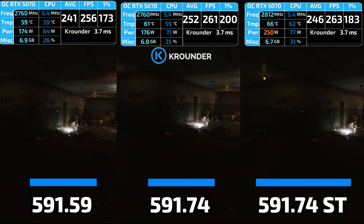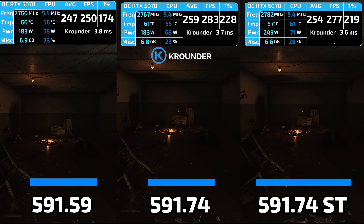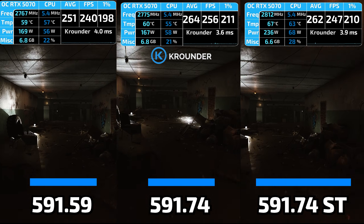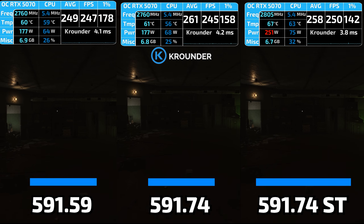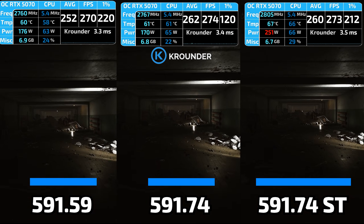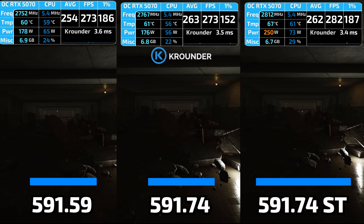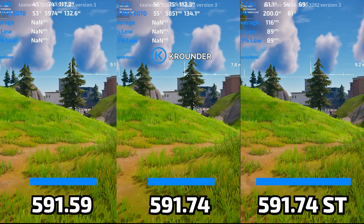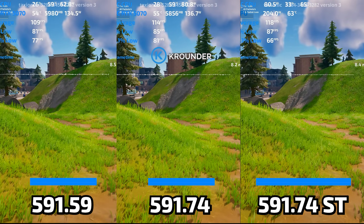DLSS 4.5 with Transformer model presets sounds impressive in marketing materials, but here's what NVIDIA buried: RTX 20 and 30 series cards lose 20 to 30% performance using the new DLSS settings because they lack specialized hardware for 8-bit precision math. Even RTX 40 and 50 series lose 2 to 6% in a driver marketed as a performance improvement. Higher temperatures across all GPU models and increased power draw even during desktop idle.